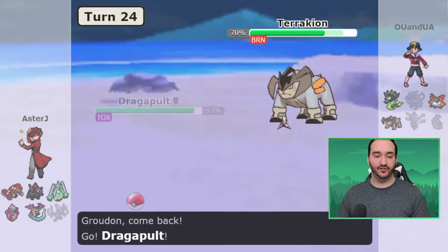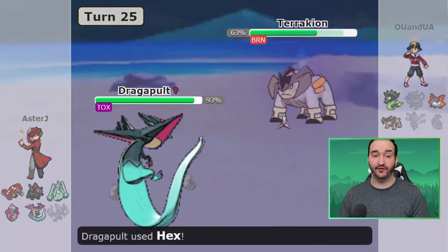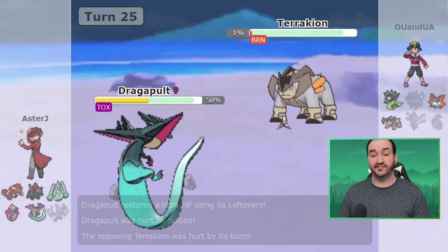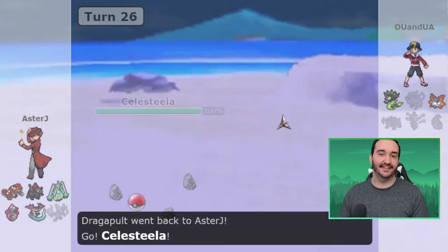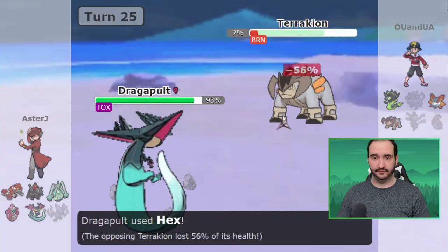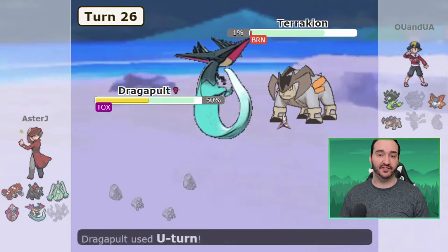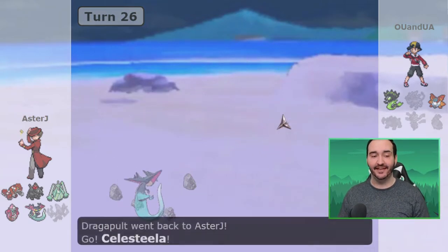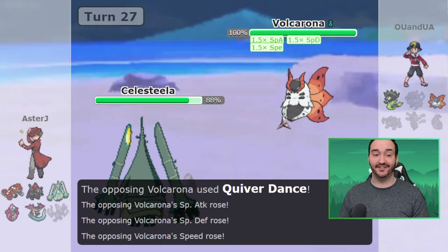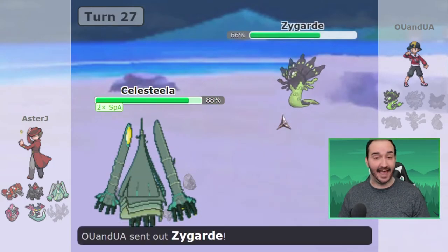Terrakion comes in. I assume it's going to get up Rocks but don't really care — I just want to get in Dragapult and click Hex. It's pretty much free, and if it goes for Close Combat I'm immune to it obviously. I take a crit Stone Edge, but honestly these crits mean nothing in comparison to that Zen Headbutt miss. I Hex Terrakion down to 1% after the burn, then go for a U-Turn to bring out Celesteela directly. I know I can check Zygarde with Lele and Dragapult, and I know that if he goes Volcarona to take advantage of my Celesteela, I can get off the Meteor Beam and knock out Volcarona in one hit — even if it Quiver Dances. And that's exactly what happens.